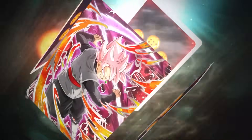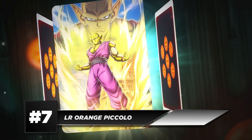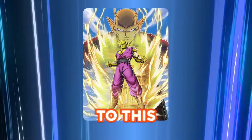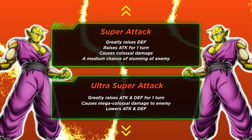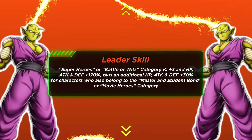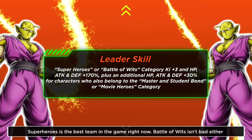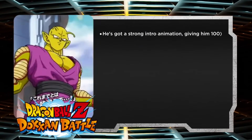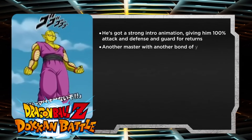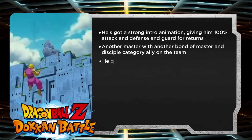Coming in at number seven, it's of course LR Orange Piccolo. Feels like we have to talk about him every list. He's pretty much been a top 10 unit in the game for his entire lifespan up to this point. He's got a very good super attack effect, giving himself 50% defense on both 12 and 18 ki super attacks. He's got a pretty solid leader skill — Super Heroes is the best team in the game right now, and Battle of Wits isn't bad either. He's got a strong intro animation giving him 100% attack and defense and guard, with another Bond of Master and Disciple category ally on the team.